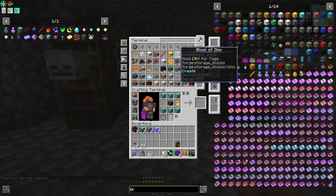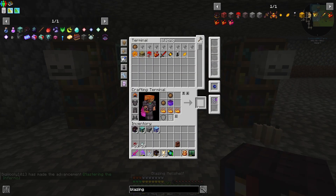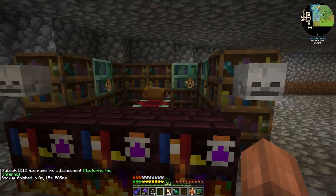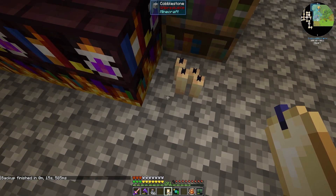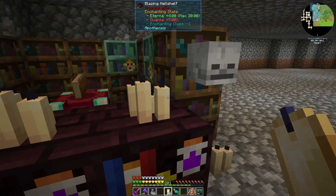Blazing hellshelves — if we toss those in, we should be able to take out our three. We need these three: one, two, three. Still two skeleton skulls, but now instead of four, we need 28. That's four — one, two, three, four. That's five total, that gets us those.